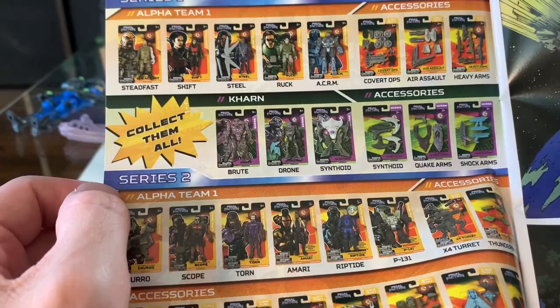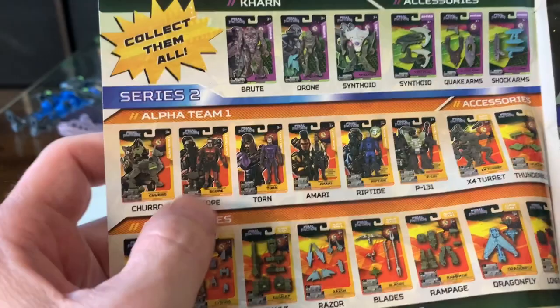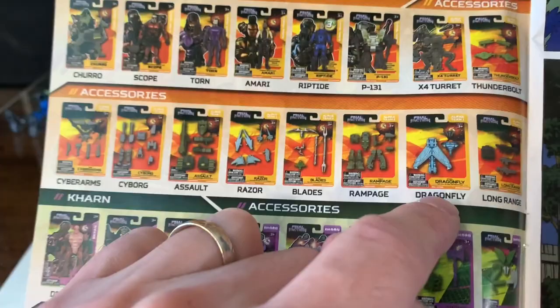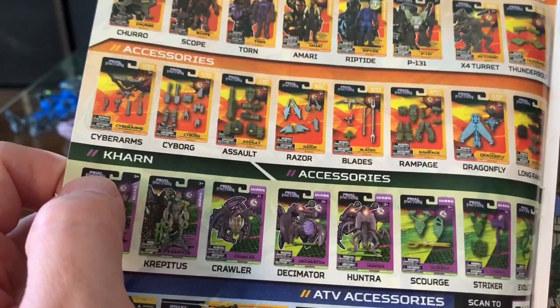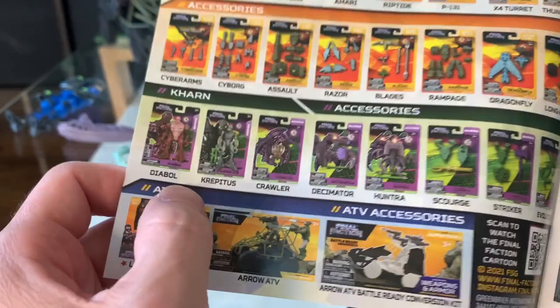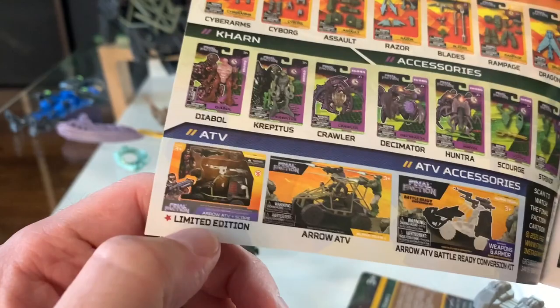For series two, like I said, they are counting these — but the first three figures, Churro, Scope, and Torrin, were kind of out before. Then we got Amari, Riptide, and all those. We don't have Thunderbolt or Long Range or Dragonfly. There's a lot of accessories that we're missing — actually all of these accessories. I think the first Dollar Tree I bought stuff at had some of these accessories but I didn't get them all, so I'll have to look again. There's also a limited edition something down here — I don't know what that is.